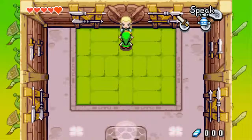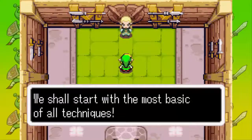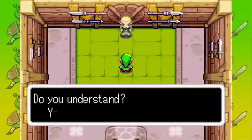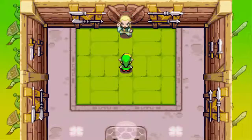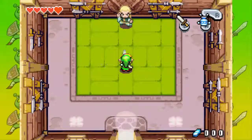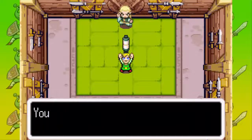This is Swift Blade's dojo, and we'll learn the spin attack here. This guy looks like Legolas from Lord of the Rings, and he will train us. The spin attack: first, hold the sword button; second, build up enough power; third, release. It is so easy. I'll get all the sword scrolls in the game — they're called Tiger Scrolls. Now we have to try it ourselves. Thank you so much.